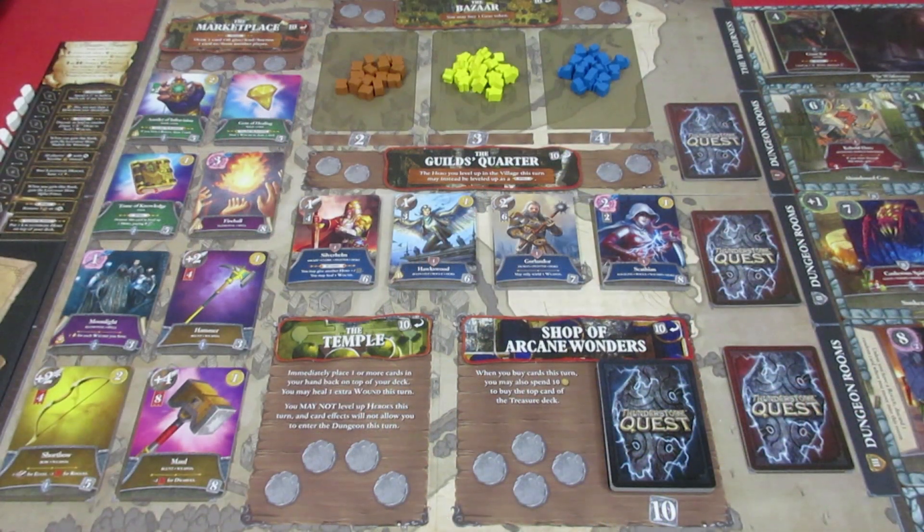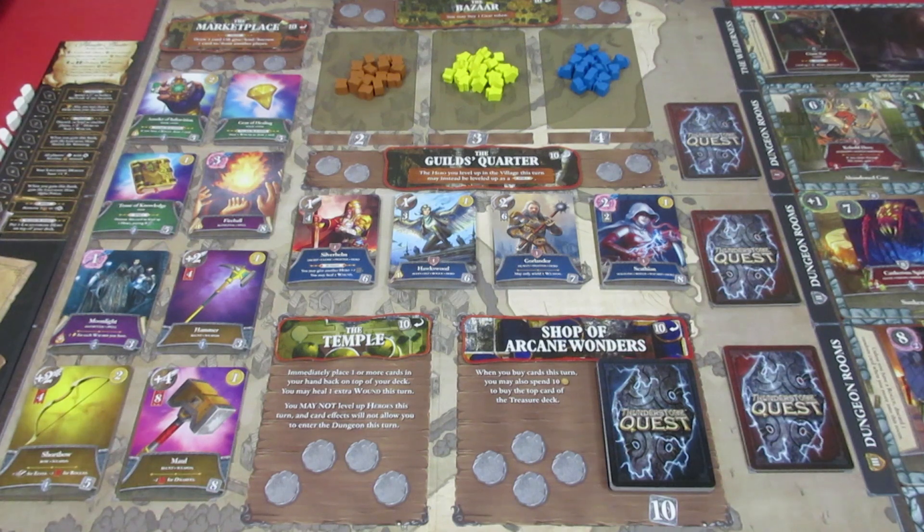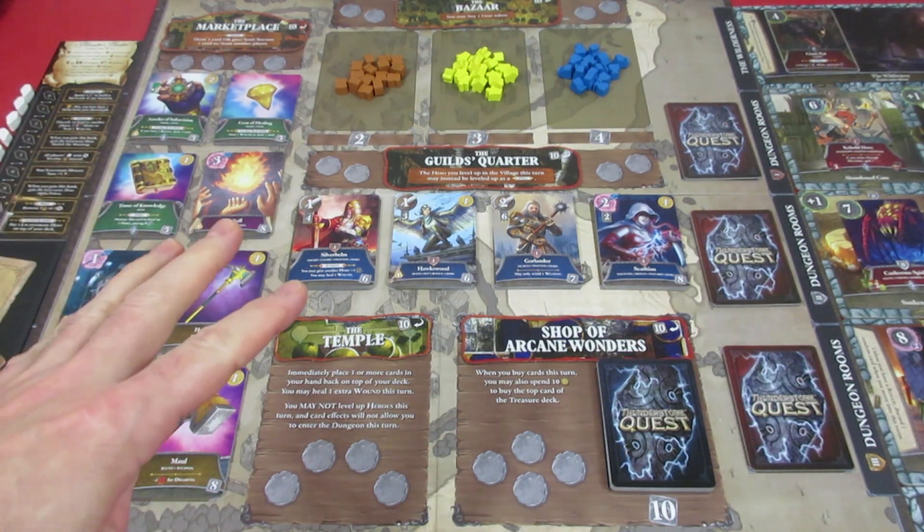Welcome back to my next playthrough series. This time we're heading back to Thunderstone Quest, and we're continuing on with the Mirror in the Dark. This is Chapter 2, Part 2, called One Door Opens. I'm not going to go through the rules because I did an entire playthrough of Part 1, which is up on my channel. So we're just going to get into it.